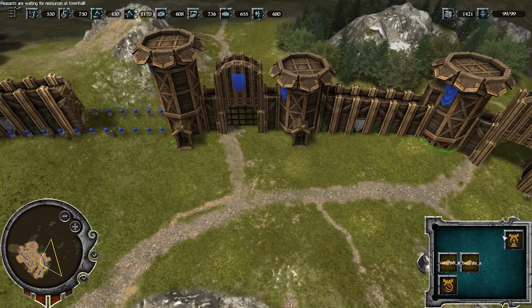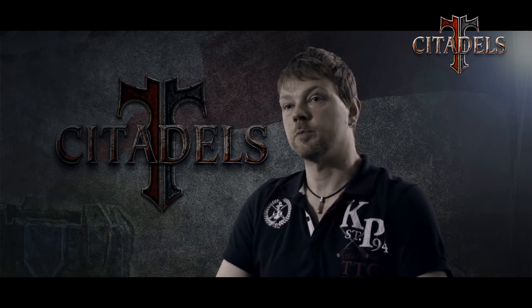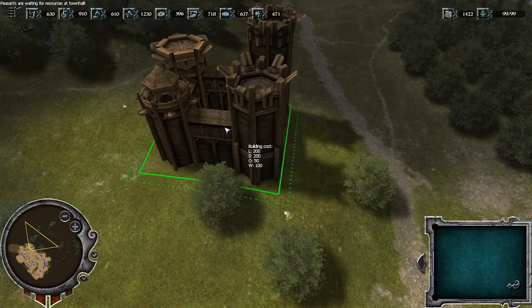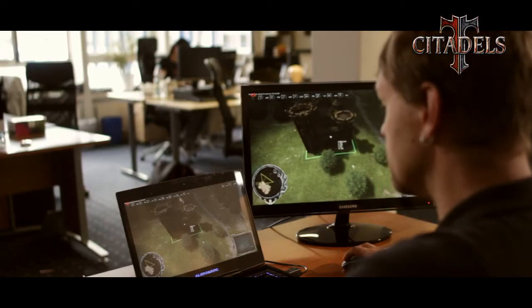The biggest and most important defensive building is the castle itself — the castle building. This consists of a building with four towers, which automatically shoot in all directions to defend the castle. This is the actual castle, the strongest defensive building in Citadels.